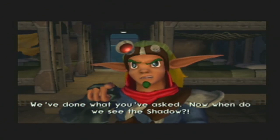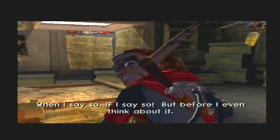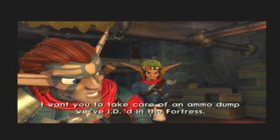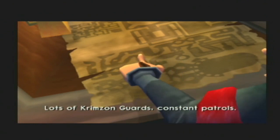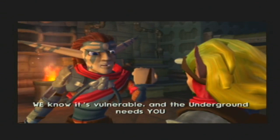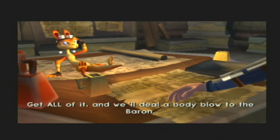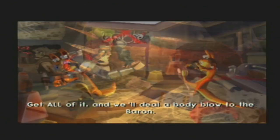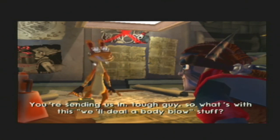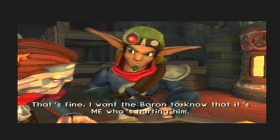We've done what you've asked. Now, when do we see the Shadow? When I say so. If I say so. But before I even think about it, I want you to take care of an ammo dump we've ID'd in the fortress — lots of crimson guards, constant patrols. We know it's vulnerable, and the underground needs you to blow up all the ammo you find inside. Get all of it and we'll deal a body blow to the Baron. You're sending us in, tough guy! So what's with this real deal of body blow stuff? That's fine — I want the Baron to know that it's me who's hurting him.